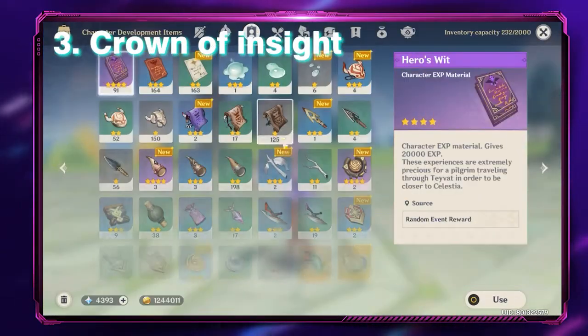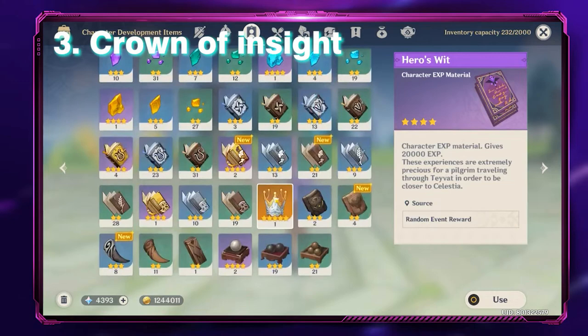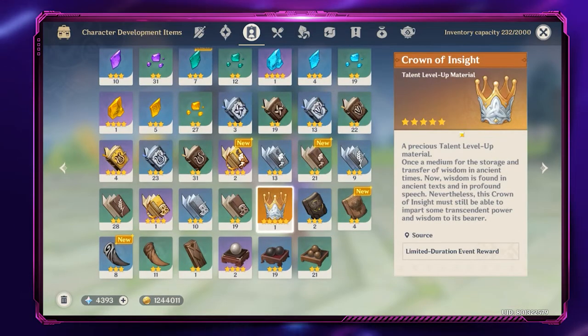Number three: Crown of Insight. You can acquire the Crown of Insight through in-game events. You will need three of them to fully upgrade Yoimiya's talent.